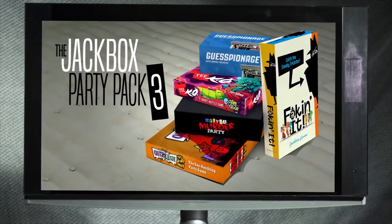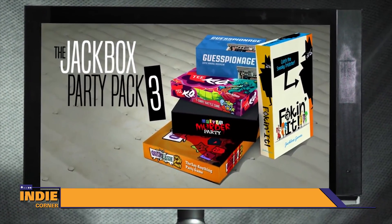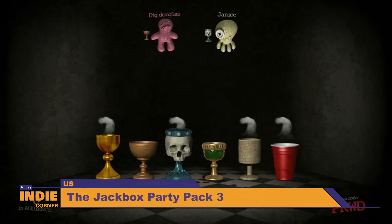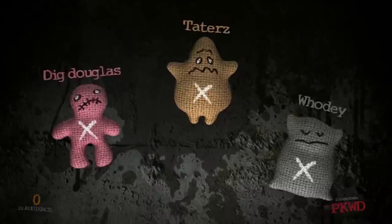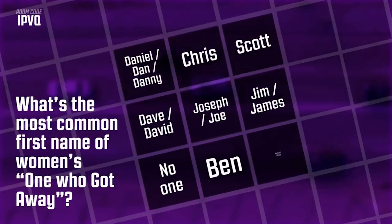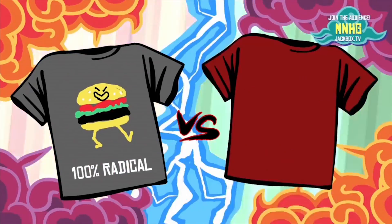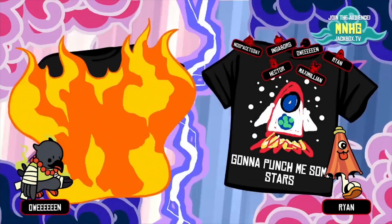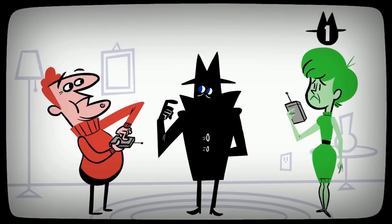Fans of 1-2 Switch might find themselves looking for a new party game to bring to the next party. Well, you might want to check out Jackbox Party Pack 3. The game has a pretty terrible name and a cheesy trailer, but it features several unique and fun-looking games. Games range from trivia-style challenges to guessing games to coming up with the best slogan for a t-shirt. Lots of variety to be had here and it's easy enough for anyone to pick up and play.